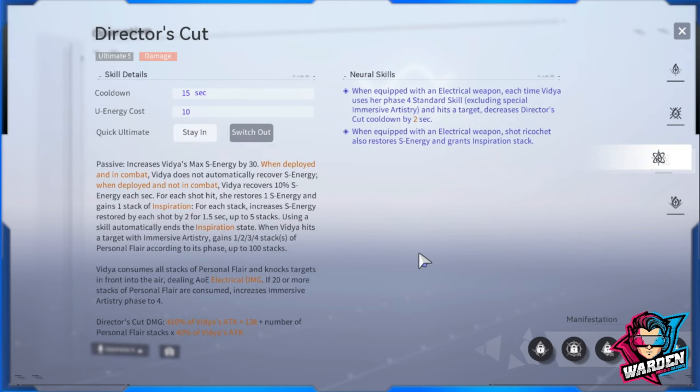Moving on to her ultimate, Director's Cut. This one has a small energy cost, which is why you can spam it. You won't take long to build up energy for her ultimate — you probably won't need Teslas because her standard skill really bumps it up quickly. When equipped with an electrical weapon, Director's Cut cooldown is cut by two seconds each time she uses her standard skill.